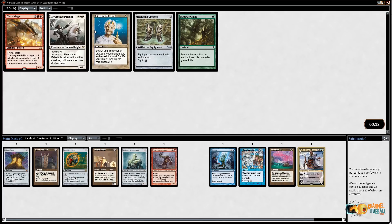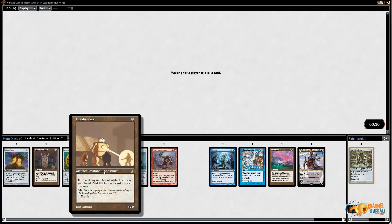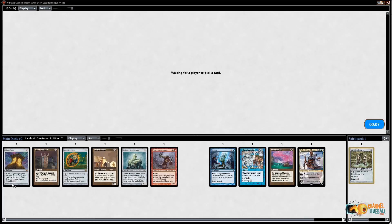I really don't like Enlightened Tutor — I don't want to spend a card and mana tutoring for something. I will take Greaves. I'm not the biggest fan of Greaves, but it's actually a pretty nice combo with Metalworker: play Greaves, play Metalworker, equip Greaves, use Metalworker, play something big. That is not a bad start.